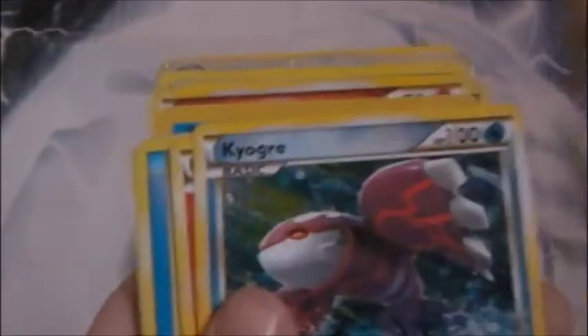You've got a Pokeball. I try to keep these Heart Gold or Silver as possible — sometimes they aren't, but anyway. We've got two water energies, Potion, Cyndaquil, Super Pokemon Scoop Up. You've got a Kyogre there.